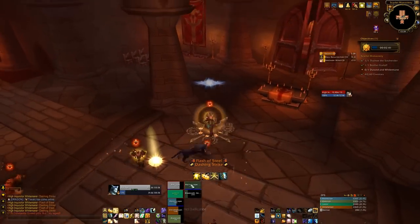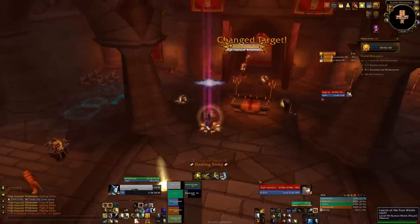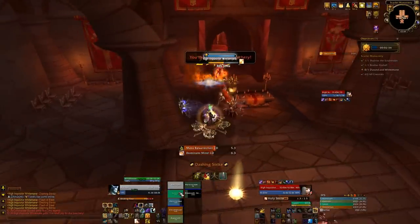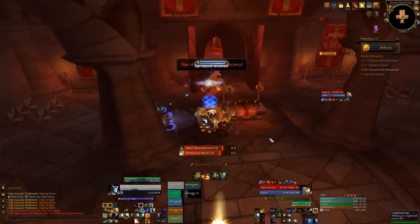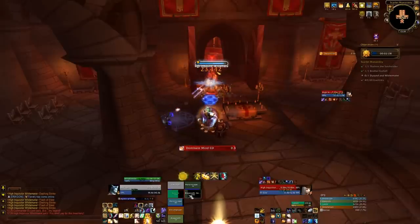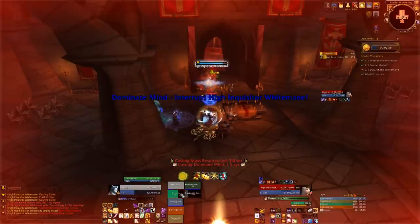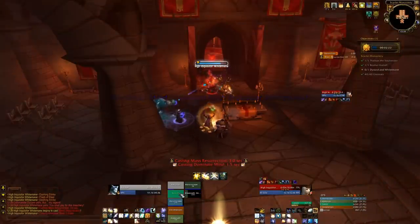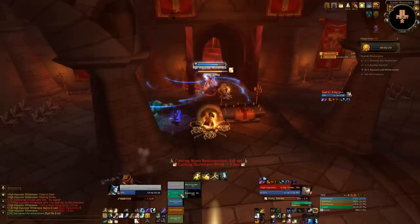Once she's down, Whitemane comes out, just like in classic Scarlet Monastery. She does not hit hard at all, but she is very dangerous because of two spells: Mass Resurrection and Dominate Mind, both of which have to be interrupted. Mass Resurrection will bring all the adds in the room back to life - and then you die horribly.